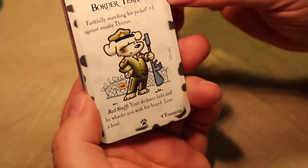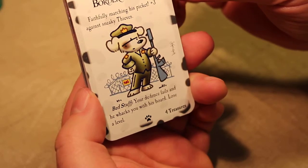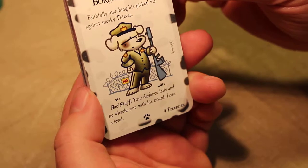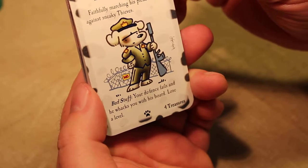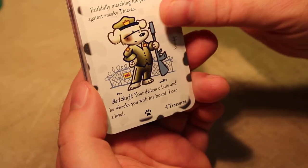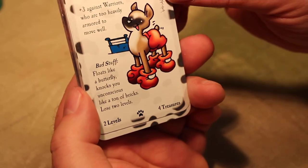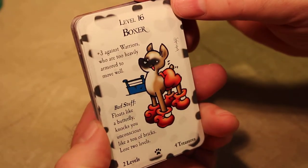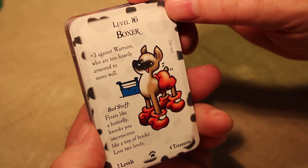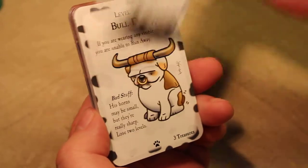Level 14 Border Terrier — faithfully marching his picket, plus three against sneaky thieves. Faithfully marching his picket? Like a picket line? Bad stuff: your defense fails and he whacks you with his board, lose a level. Level 16 Boxer — plus three against warriors who are too heavily armored to move well. Bad stuff: floats like a butterfly, knocks you unconscious like a ton of bricks, lose two levels. Wow, that's a heavy dog.